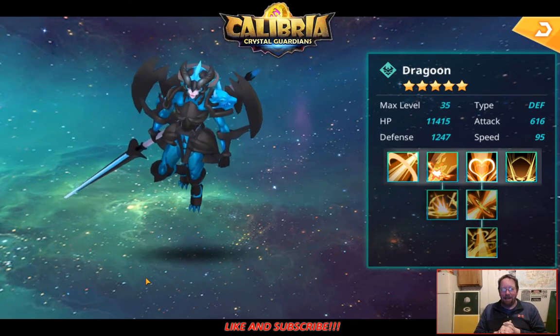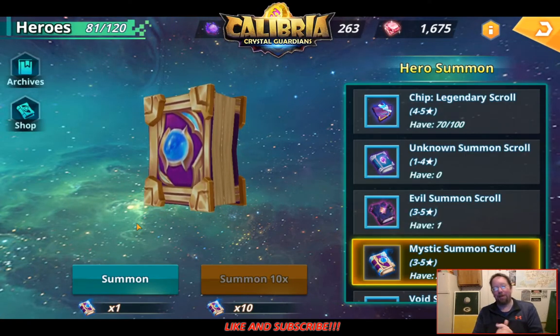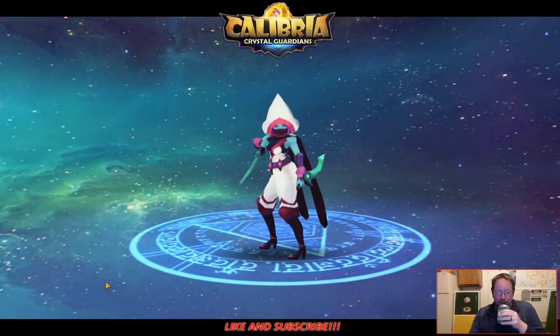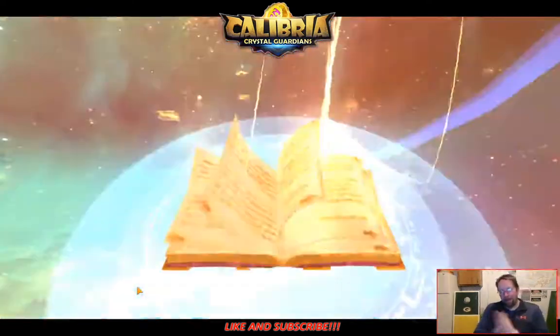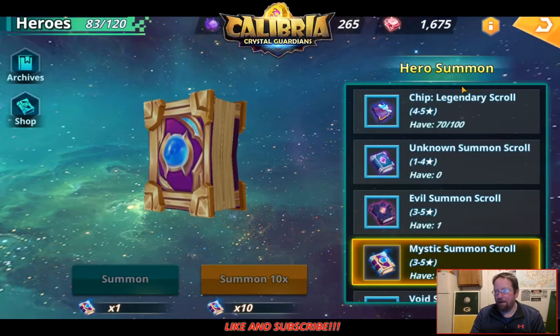That will go fantastic in my Arena defense. I'm so happy — that's awesome. Thank you, Calibria! I wish it was Light Dark, but I will definitely take that. I wish it was Shaman, but that will definitely improve my Arena defense. With 25 Mystic Scrolls I got two 4-stars and a 5-star — that's definitely way above average.